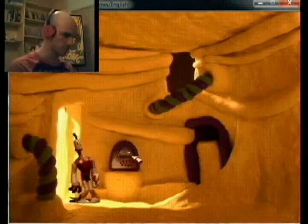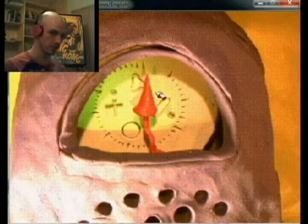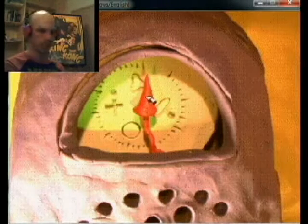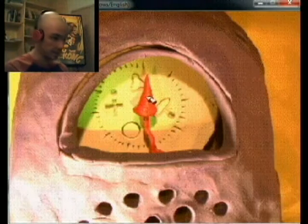Now the radio is on. So now we heard that song — which is the song specifically for my save file. Now you have to dial through the radio until you find that song that was playing on the cliff face.